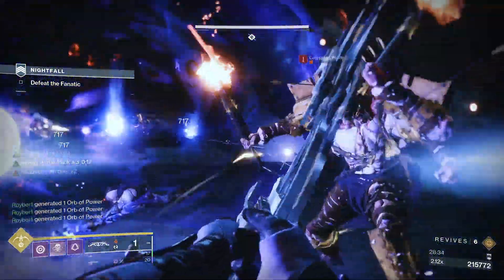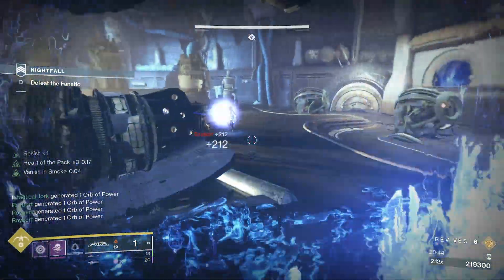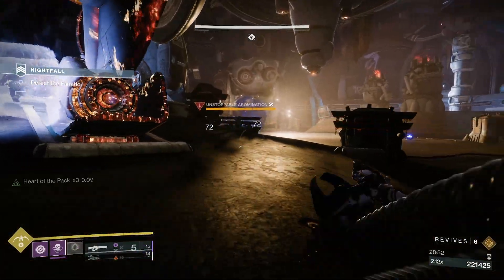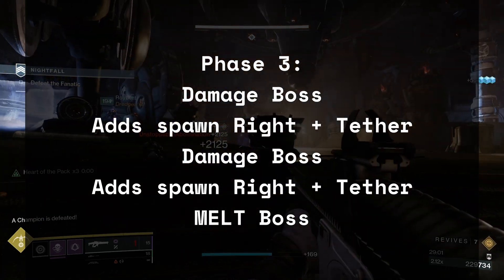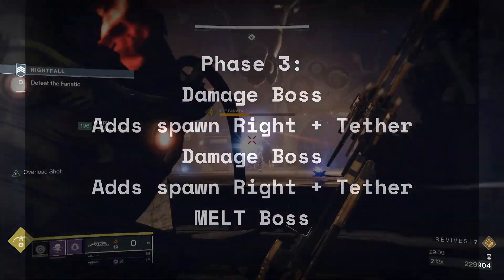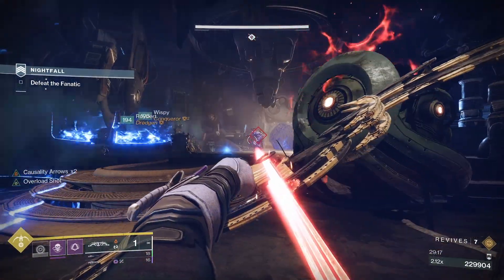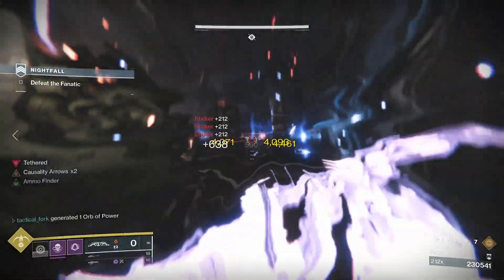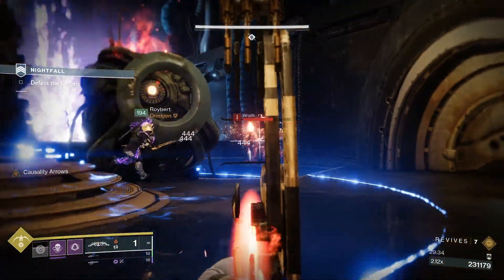Once the unstoppable abomination is down, the Fanatic will spawn back into the middle of the room. He will be damageable immediately, so damage him to trigger the add spawns. The adds will spawn on the right side at the beginning of phase three — you'll be dealing with stalkers, raiders, and now a wraith. Solar weapons can come in real handy here for that shield, or with the recent Arbalest buff where it's anti-barrier and can also deal with any shield type, it's become a real viable option in Grandmaster content. Deal with these adds that spawn on the right, then return to doing boss damage to trigger the tether mechanic. Backpedal, get tethered, break shield, come back down, deal boss damage to trigger the next add spawn, which will spawn on the left. Again, you'll be dealing with stalkers, raiders, and a wraith here in phase three.